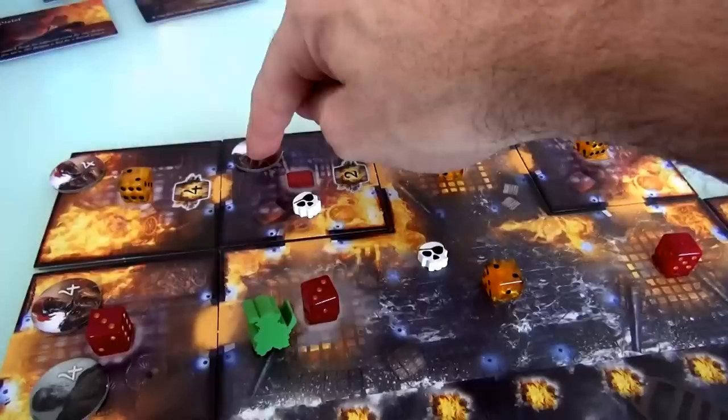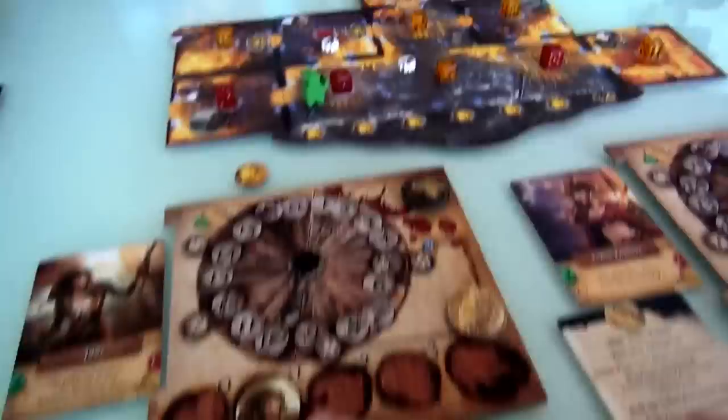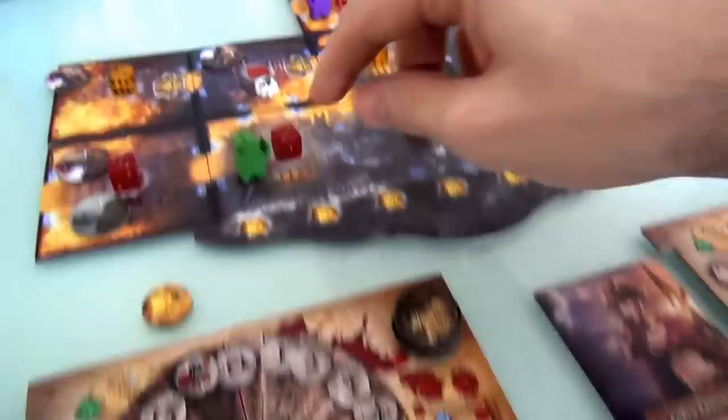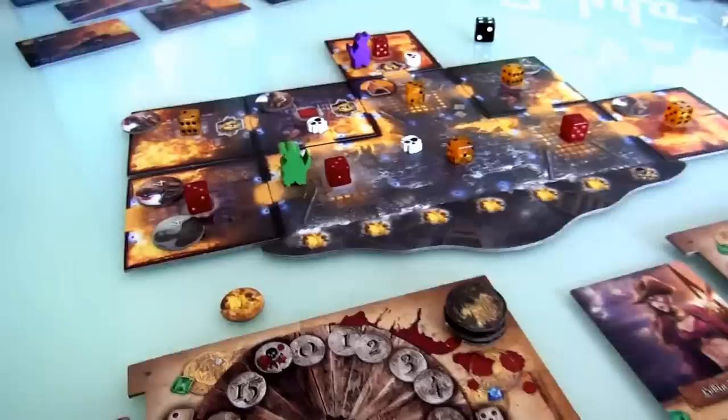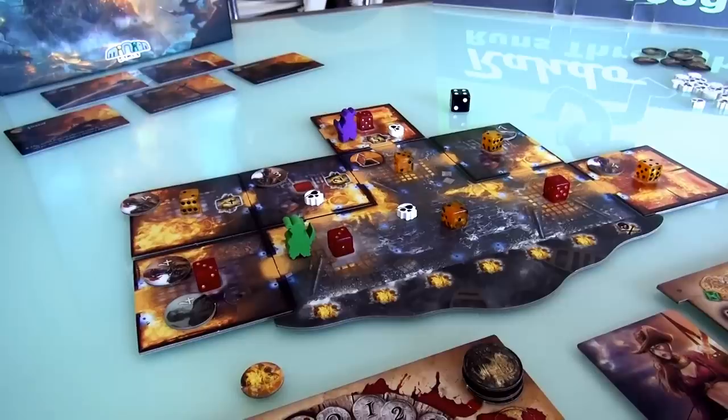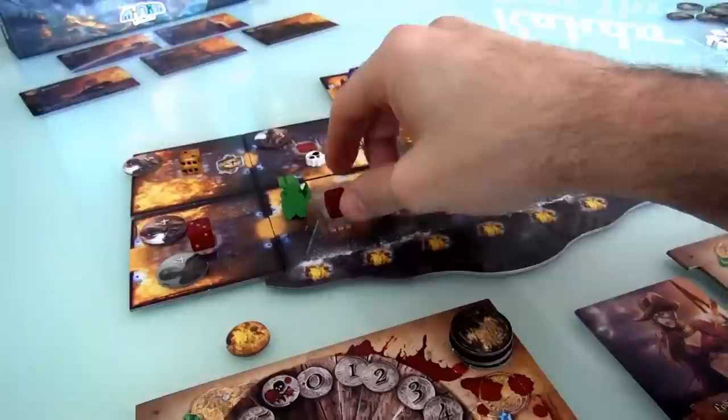So my second action is going to be to fight the fire, and this goes down to a 3. My next action is going to be to prepare myself a little bit for this fight before I move in. He's a 3 - all I have to roll is a 3, 4, 5, or 6 - but I don't want to take any chances. So I'm going to prepare myself for this fight just in case. And now I've got 2 more actions. My next action is I'm going to move in. And I should spend another action knocking this down to a 2, because you want all the dice to be different numbers if at all possible, to limit the effect of cards when you draw them.